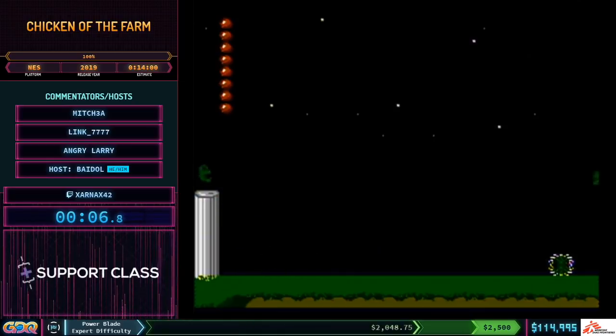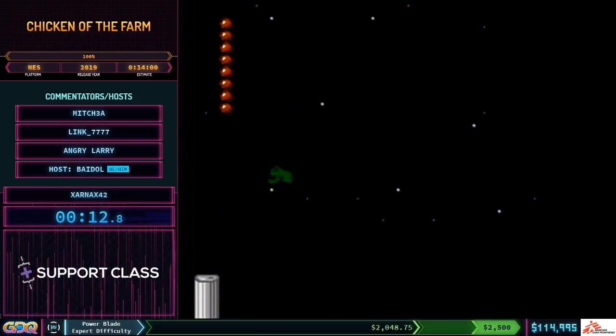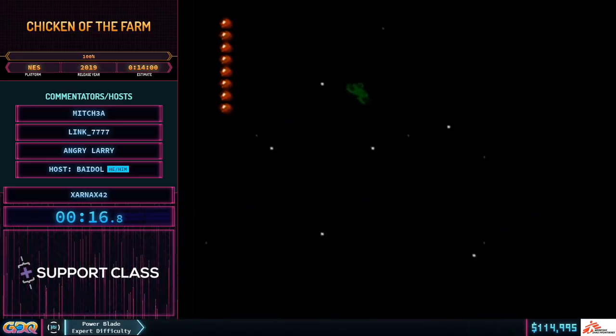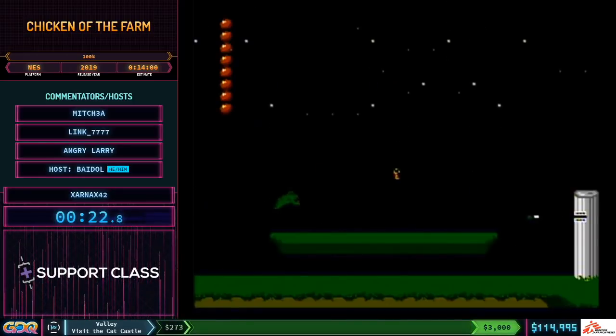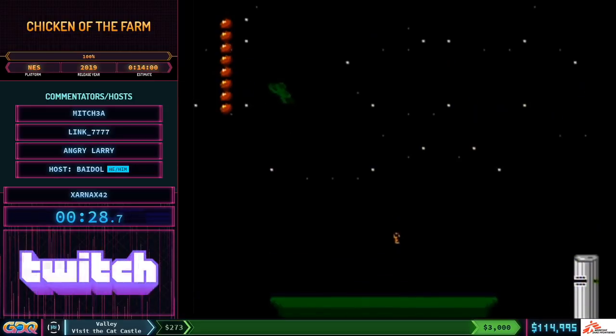This is Link7s. This is a game Mitch3A and I developed for the 2018 NESdev competition. It took us about five and a half months, basically at the end of 2018, and we released it in January 2019.